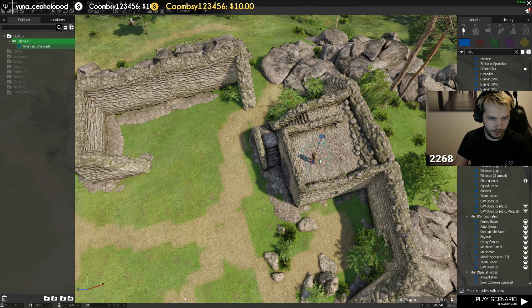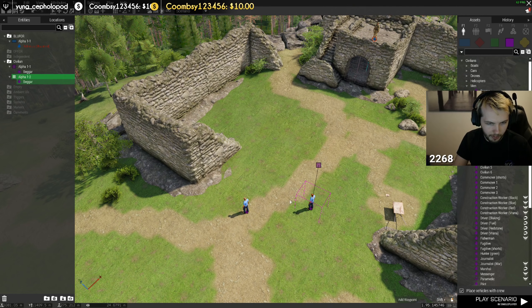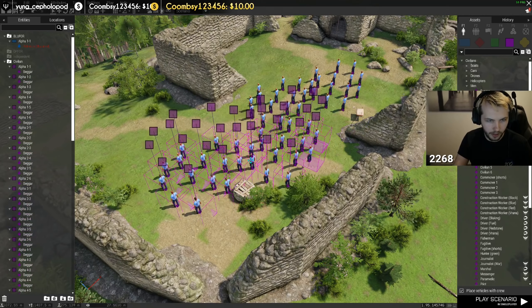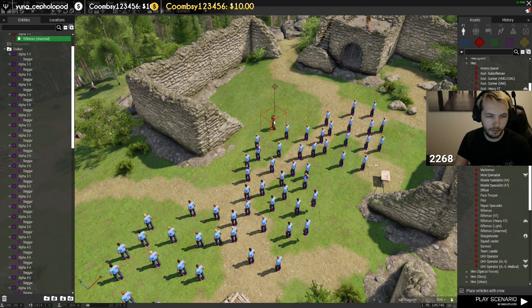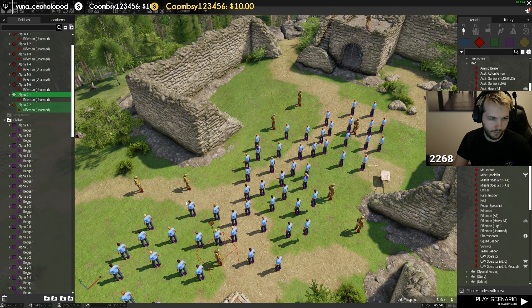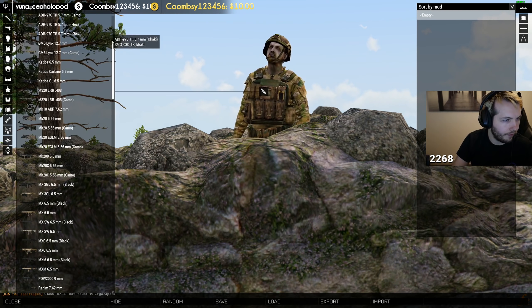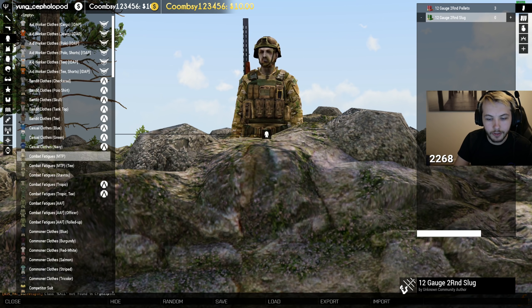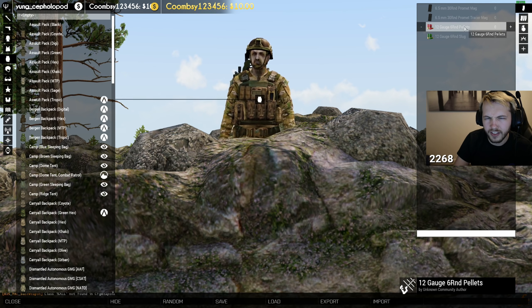I'm gonna go see if the shotguns — both the underbarrel and the Kozlice — have variants of the ammo type, because right now all I've got is slugs. I'm assuming there's probably gonna be more than just slugs. Let's go ahead and spawn in a bunch of targets. Obviously this isn't gonna represent the guns too well since most of the things you'll be shooting at will probably be wearing armor. Let's try out the shotgun though — we've got slugs and pellets, as I expected. Let's have a look at the Promet shotgun as well.